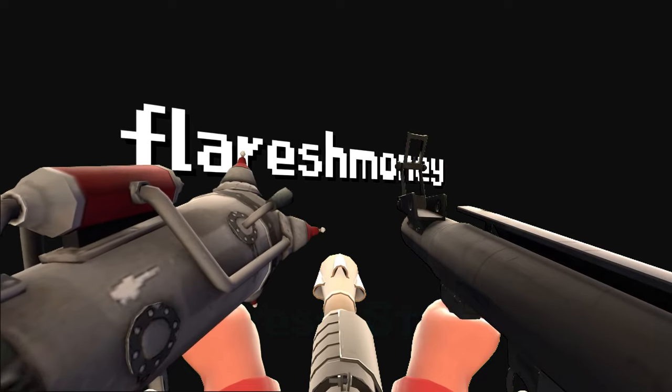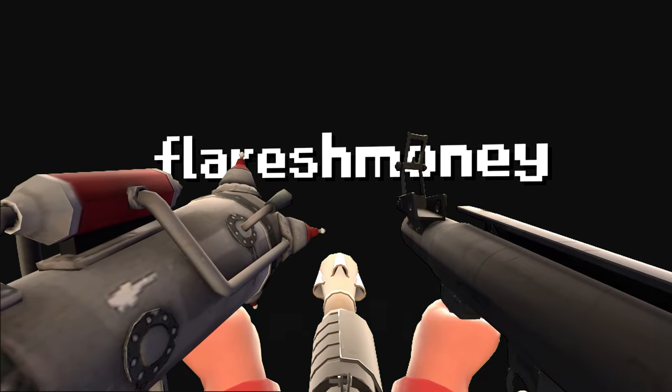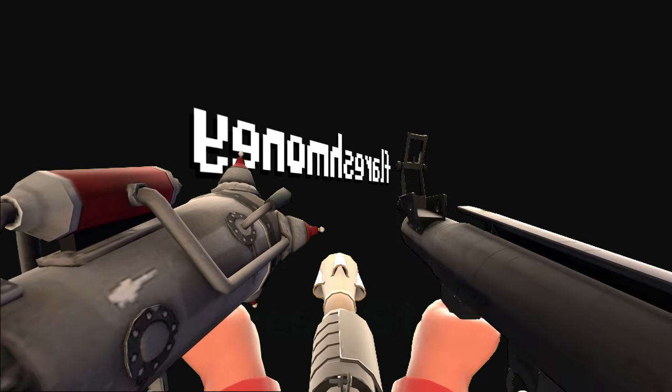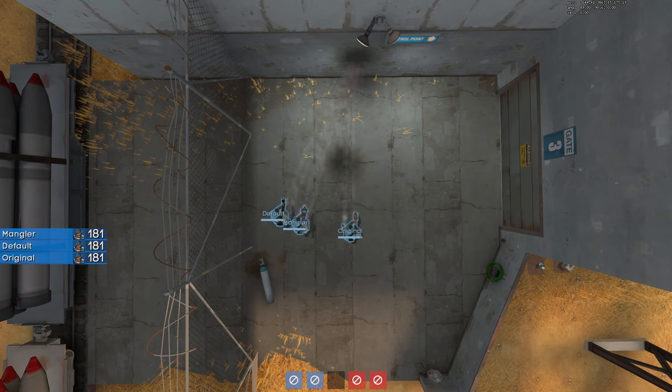Some rocket launchers should have different placements on your screen, such as the default rocket launcher, the Original, and the Cow Mangler. This is because depending on the rocket launcher equipped, model size and placement changes. This changes the launch angle of your rocket jump, with most rocket launchers sending rockets to the left, the Original being a straight line, and the Cow Mangler sitting in between these two.